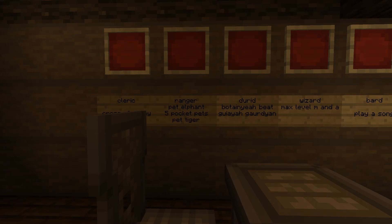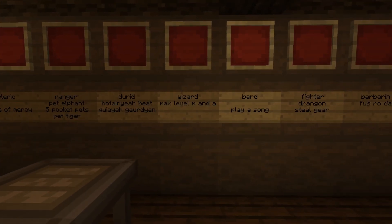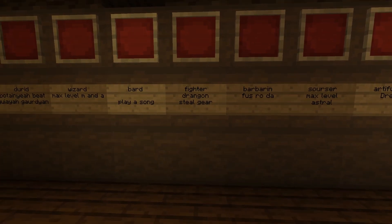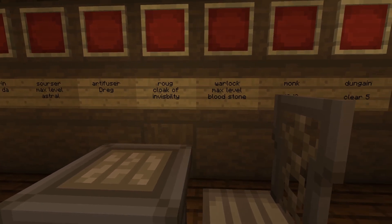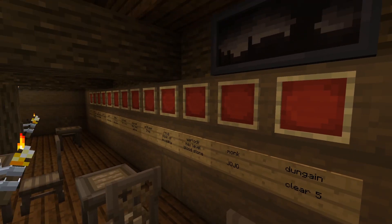Starting in the order as written, we have the Cleric, which requires us to make the Cross of Mercy. For a ranger we need to get a pet elephant, five pocket pets, and a pet tiger. For the druid we have to beat the Botania Guardian of Gaia. For a wizard we have to get max level in mana artifacts. For the bard we have to play a song using either note blocks or the musical instrument mod. For the fighter we have to get dragon steel gear. For the barbarian we have to achieve a Fus Ro Dah. For sorcerer we have to get max level in astral sorcery. For the artificer we have to make a dredge. For the rogue we need to make the cloak of visibility or find it. For a warlock we need max level of bloodstone. For a monk we need to complete some sort of jojo challenge.